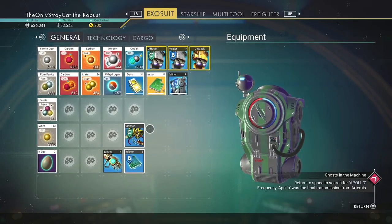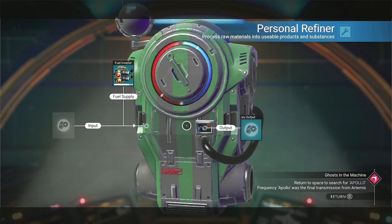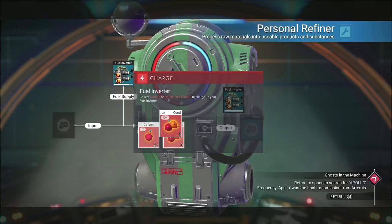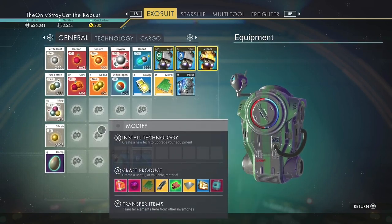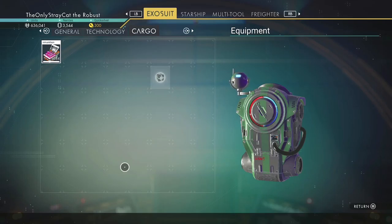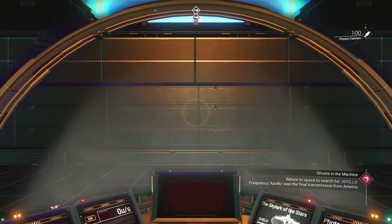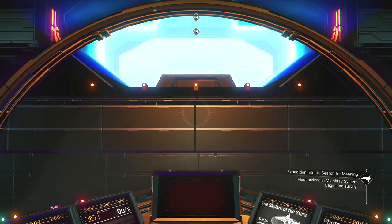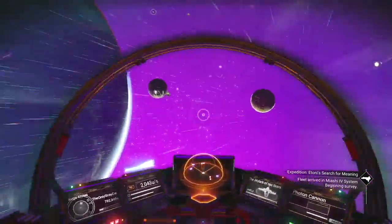I meant to hit this button. It's done — nice. Put it in the exosuit. I want more slots for my exosuit. Moving onward.